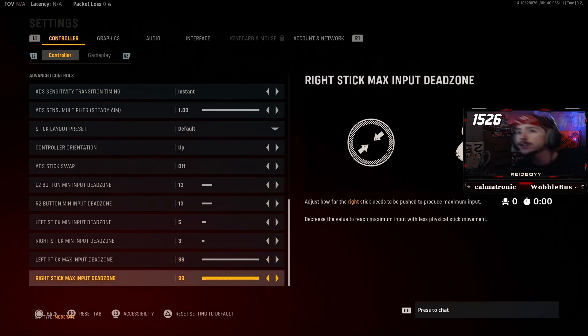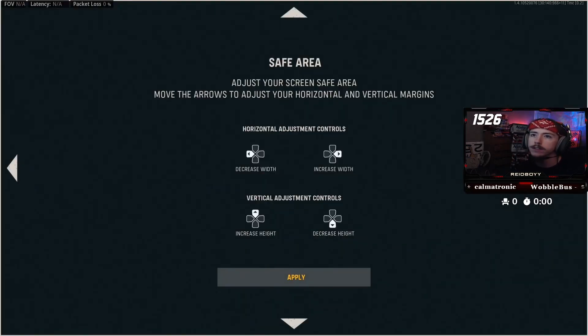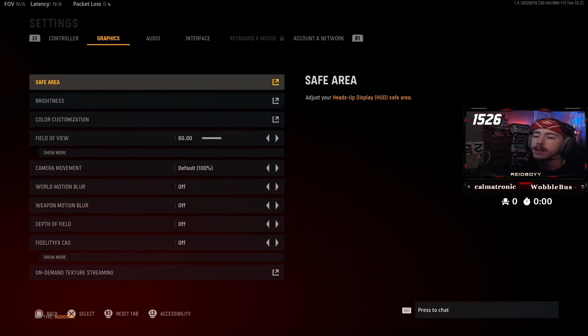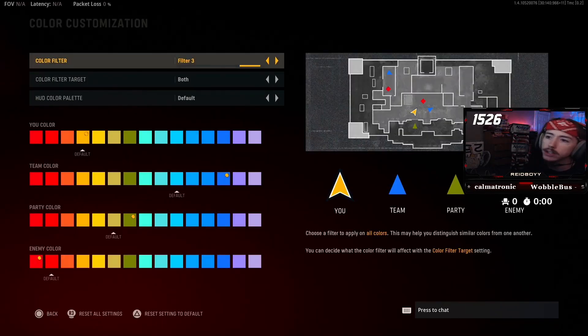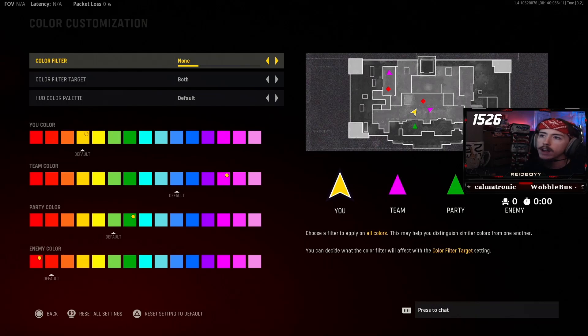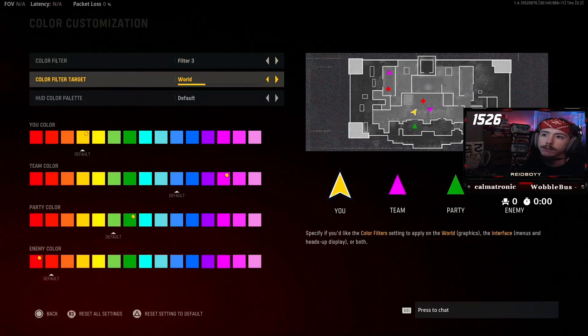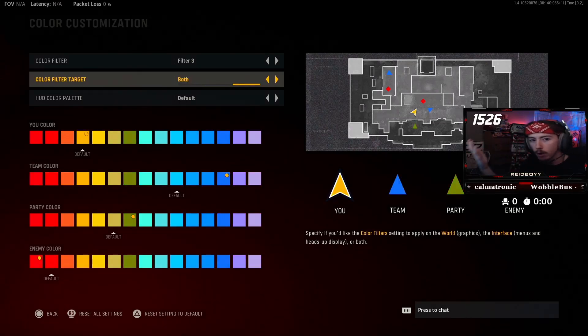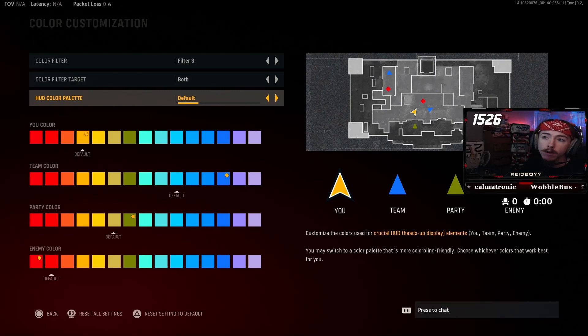Now we are on to graphics. Safe area — you want this specific to your monitor, all the way. Brightness — I'm on 60 right now; I think 60 is pretty decent from the beta. Color customization — these are just personal preferences for what you want your colors to look like. I went and turned filter 3 on. I want enemies to be red — that was my big thing. Color filter target: set to both in-game and menu. I went with the default color palette.